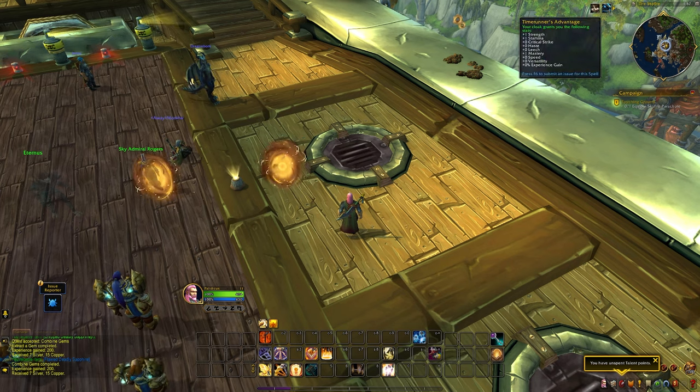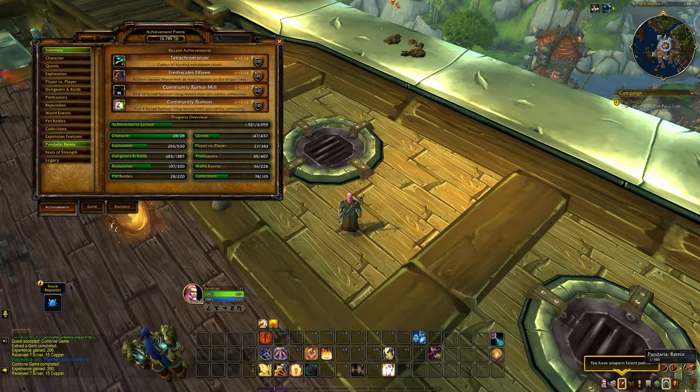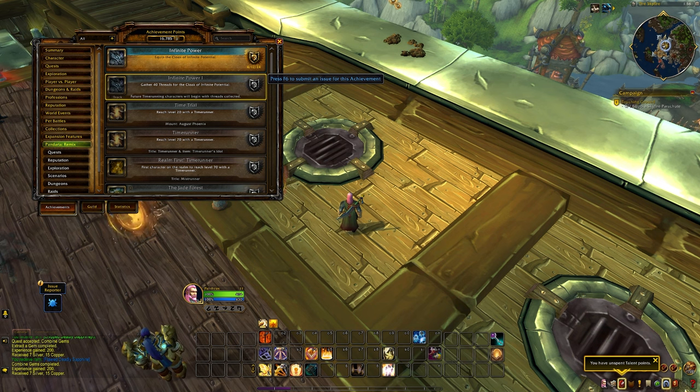The other part is going to be your cloak. As you can see I have a plus one to strength, stamina, and mastery — that's because those are the three threads I picked up in the intro scenario. Threads appear to be able to drop from any mob killed throughout this experience, and once you collect them they're automatically weaved into the cloak which lets you have more power. Now an important thing to know is it is mentioned to be account-wide progress. You have to gather at least 40 threads on one cloak for future time running characters to begin with threads collected, though I'm not sure if it'll be exactly 40 or whatever you've collected carries to alts as well.